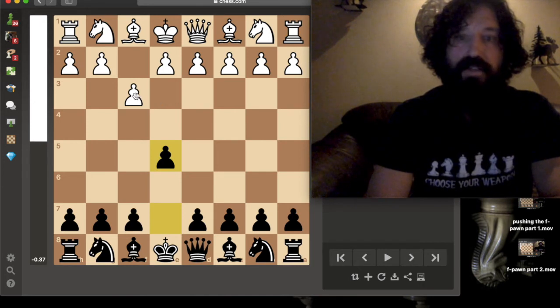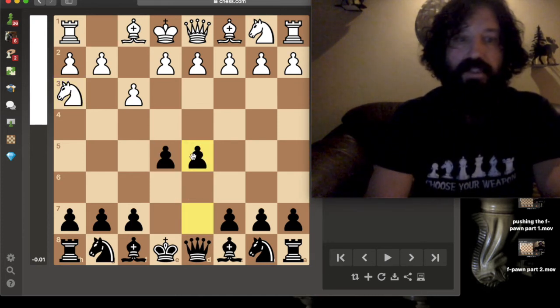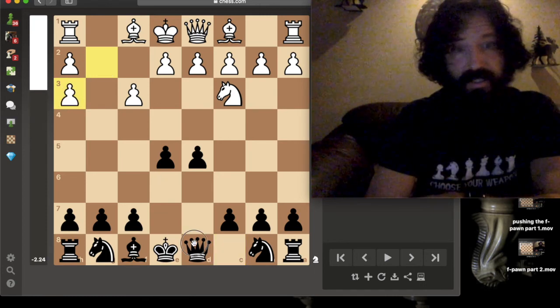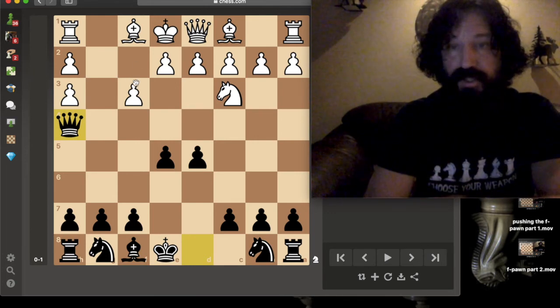Perhaps white has got a great square for his knight that's blocked, so he puts his knight over here. Well, this could be completely fatal, because I'm able to just capture that knight. And now, if they capture back, it's just checkmate right off the bat. So that's why we want to be really careful about pushing the f-pawn.